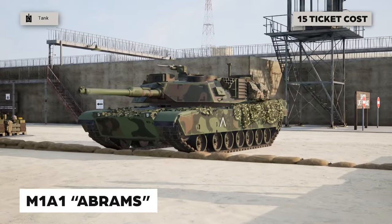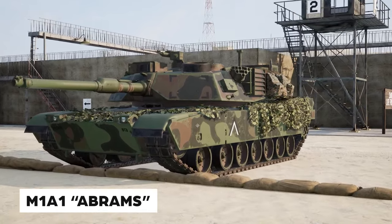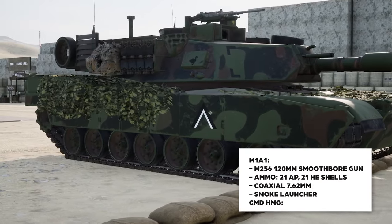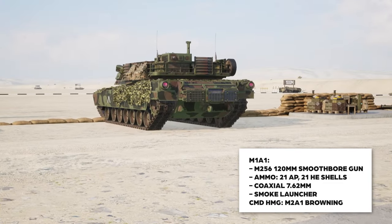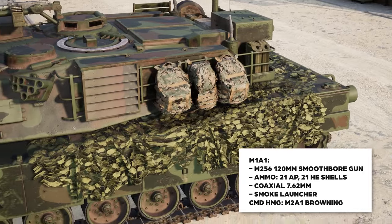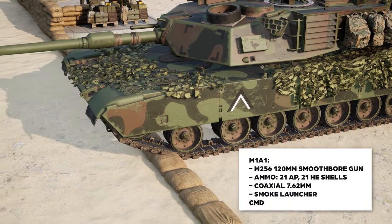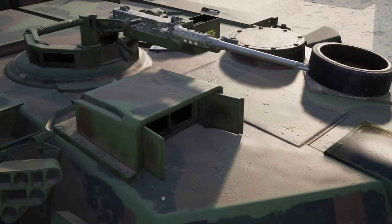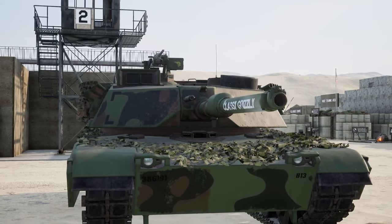The first vehicle we're going to look at is the M1A1. If you watch my other guides, you know that the U.S. Army operates the M1A2; however, the Australian Defence Force also operates the M1A1. The M1A1 sports an M256 120mm smoothbore gun. It comes complete with 21 rounds of armor-piercing sabot and 21 rounds of high-explosive shells. The coax on the main gun is the 7.62. You also have countermeasures in the form of smoke launchers, and the commander has a remote-operated Browning .50 cal machine gun on top. One difference between the M1A1 and the M1A2 is you don't have a loader machine gun. Let's take a listen.